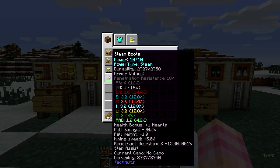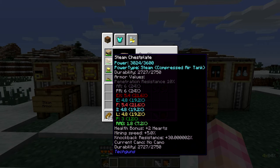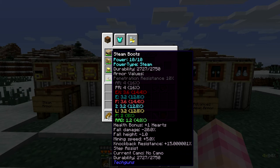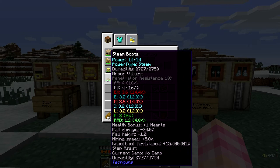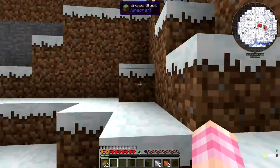But the boots are where it's at — they give us a lot of stuff. You can't just use the boots; you need to use the steam chest plate, because the chest plate is the one that actually takes the air tanks and generates the power, and then shares it to the boots. So you can't just make the boots; you do have to have the chest plate. The boots give us a reduction in fall damage by 20%, and a reduction in fall height by 1%. They also give knockback resistance and step assist.